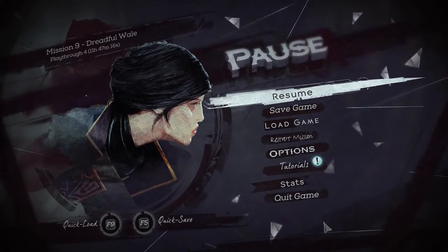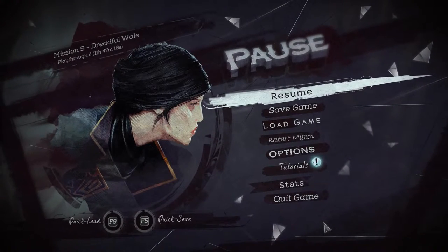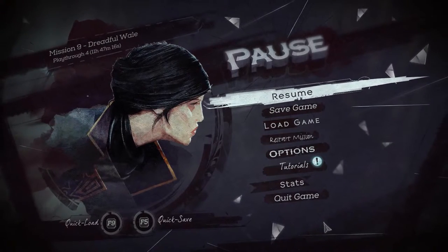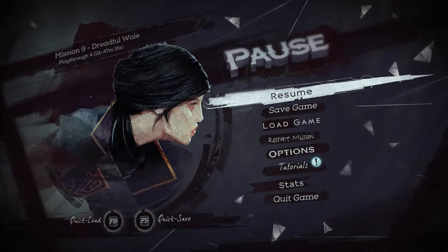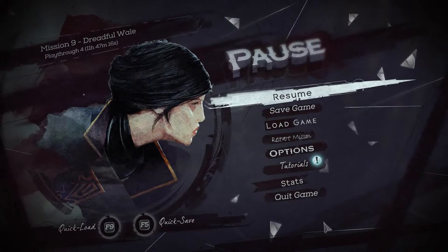Now if you want any specific bone charms, you can actually reload the save as the mission begins, quickly do it, and you'll get random bone charms every time. So if you really want to get some crazy regular bone charm like Undertaker or Swift Shadow — which was good for me — I suggest you do that.